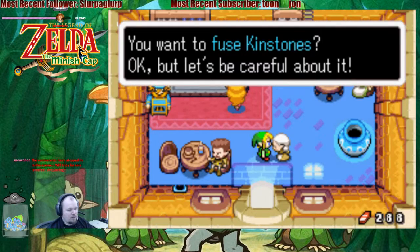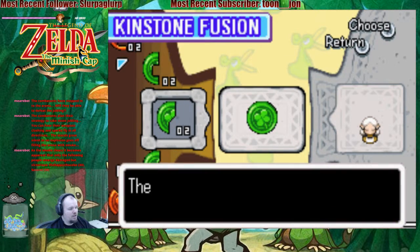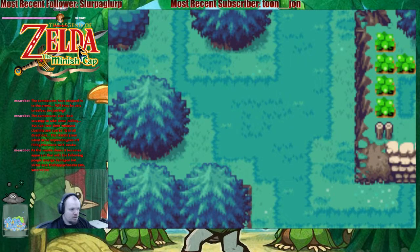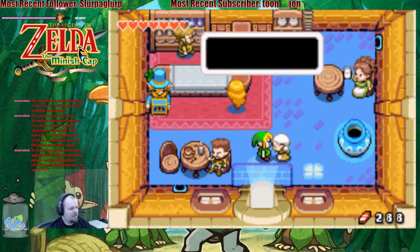You want to see kinstone fuses — okay, but let's be careful about it. You all were fighting the Jubbling. How are you doing, Lonk? I think I've been here too. Go Lonk, alright. Let's get into the Minish Woods. Oh no, I haven't been there, but in fact they say that means good luck for us.